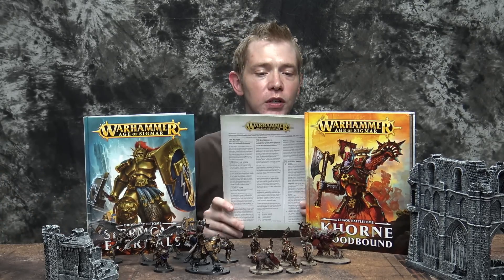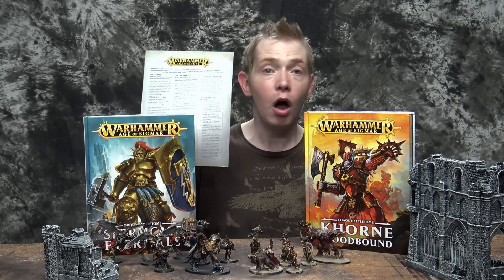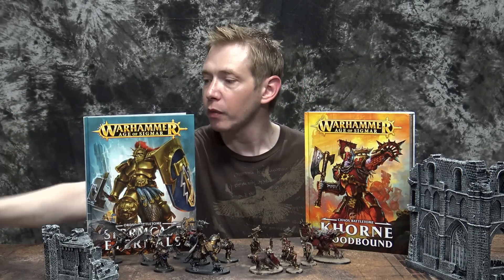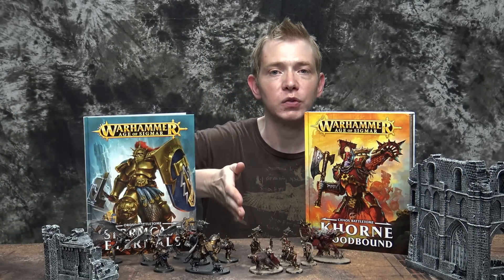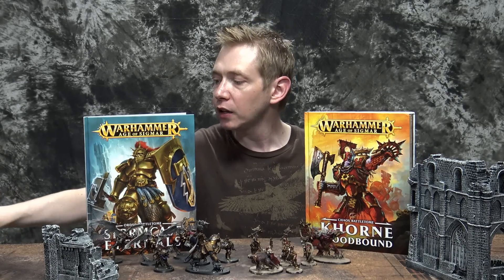If you pick up the starter set — which is a great buy — it comes with this hardcover cardstock, full-color printout of the rules themselves. If you don't like these factions, you can always play with existing models, whether they're square or round base. It doesn't matter. It all goes by measurements.